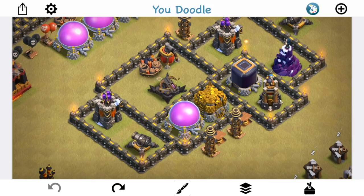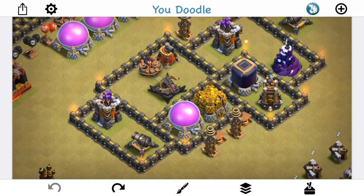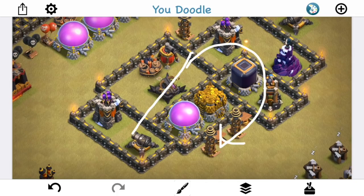Another thing this base does very well is having a Tesla farm that only pops in one direction. The hogs go here, the Teslas don't even trigger — so the hogs have to go all the way around and back to those Teslas. In a real attack the Teslas eventually pop up anyway, but the hogs might still ignore them, making it really difficult because the hogs have to swing all the way around. So you have a split where all the hogs go one direction, forcing them to loop back and make up for what they didn't hit.